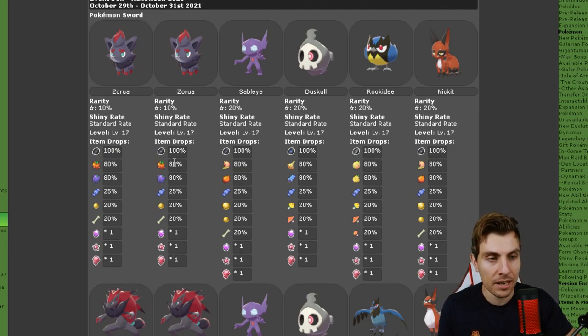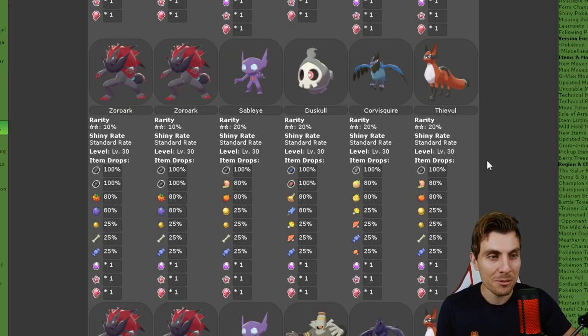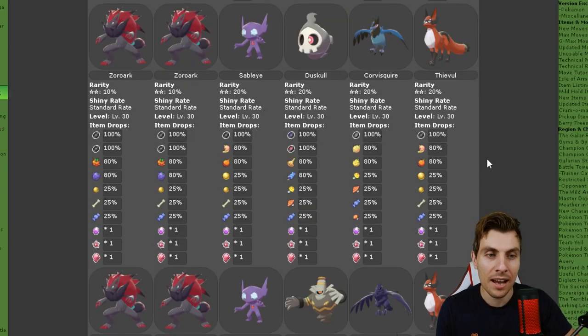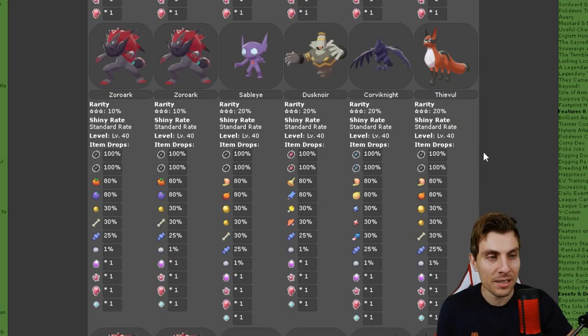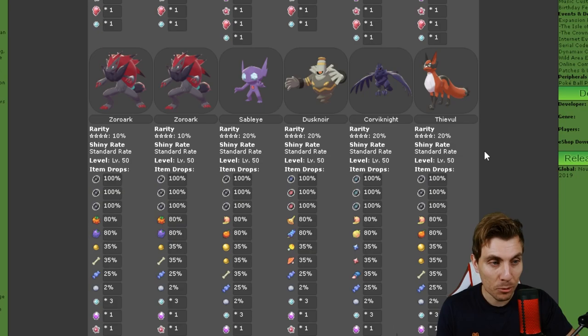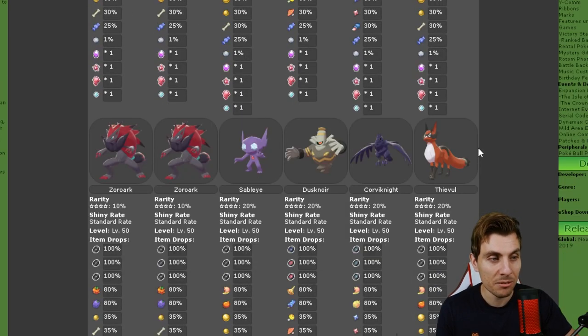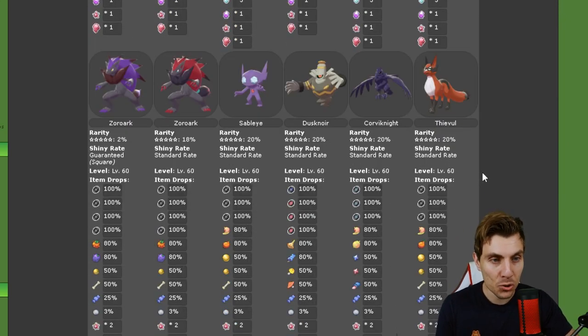Moving on to the two-star raids, we get Zoroark, Sableye, Duskull, Corviknight, and Thievul. The items are nothing outstanding there. Three-star raids are going to be Zoroark, Sableye, Dusknoir, Corviknight, and Thievul. Then the four-star is going to be exactly the same as the three-star raids — you just get more items.